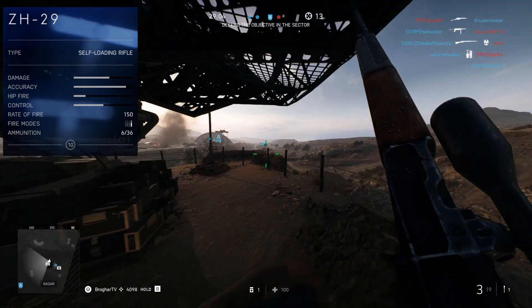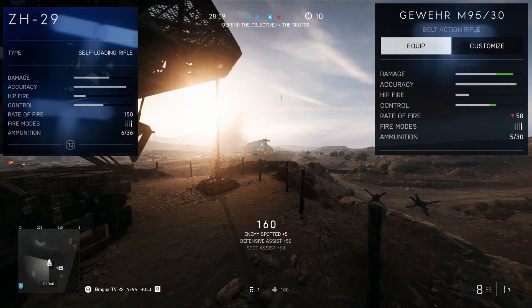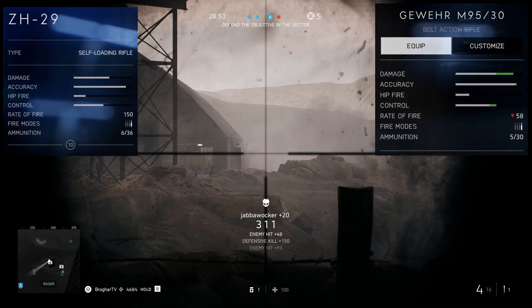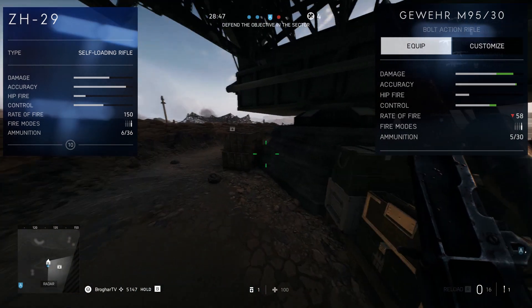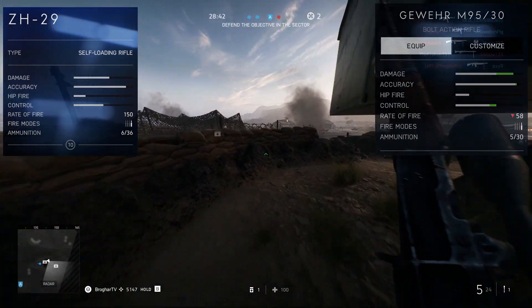Comparing the ZH-29 to the Guerin M95 is very similar to comparing it to the Lee Enfield or any other bolt action. Damage, accuracy, and control are all better on the bolt action, but the rate of fire on the bolt action is about a third as fast when it comes to putting rounds downrange. So the DMR ZH-29 is going to be able to shoot faster, but there's that trade-off.